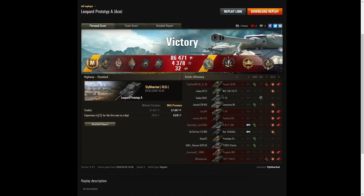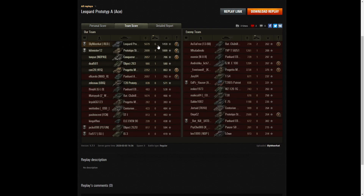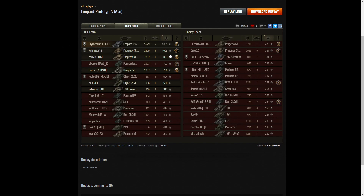Very well played indeed, sir. Top of the table with 5,679 hit points of damage. The next highest scorer was the Progetto 65 with 3,738 hit points, and after that the Standard B on his own team who he platooned with managed 2,899. When it came to kills, he's got the highest with six. The Standard B managed to get four, and then two tanks with two kills apiece including the Conqueror gun carriage. Only two players managed to get over 1,000 base XP — the Standard B with 1,009 and Sly Meerkat with 1,459, making him top in all three columns.